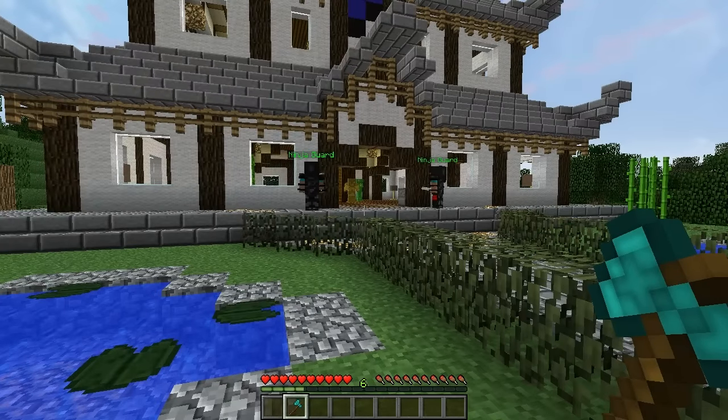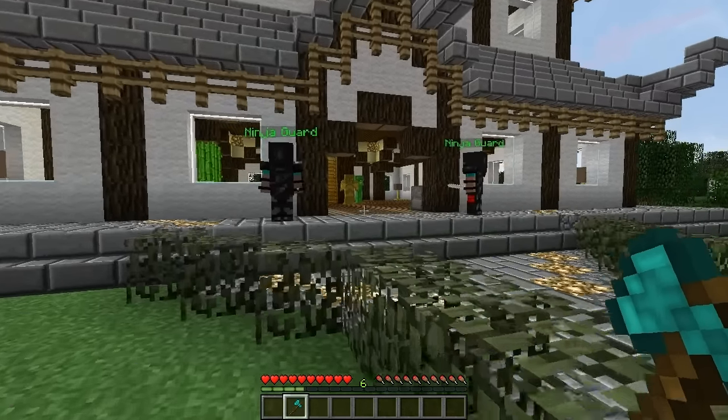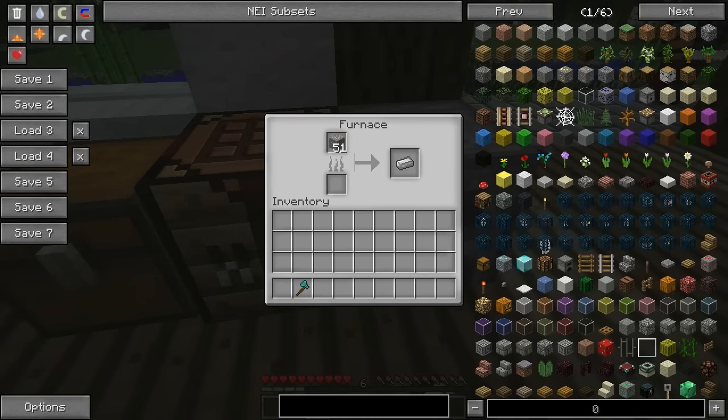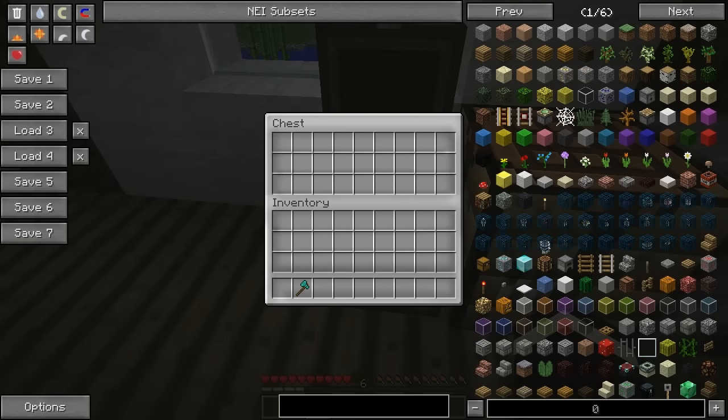Let's make ourselves an iron sword - who said we have to keep using this axe? Let's check the furnace to see if we have any coal left. We actually don't. We have one bar of iron, but we actually need two. So let's check the coal stack if we have any.